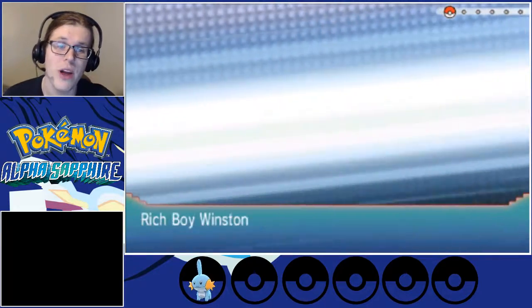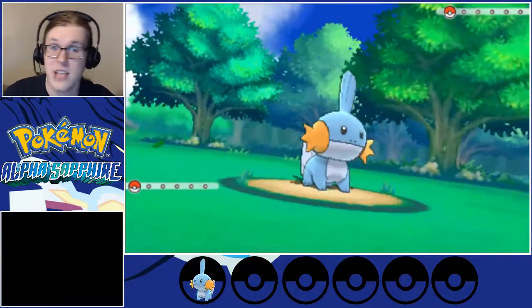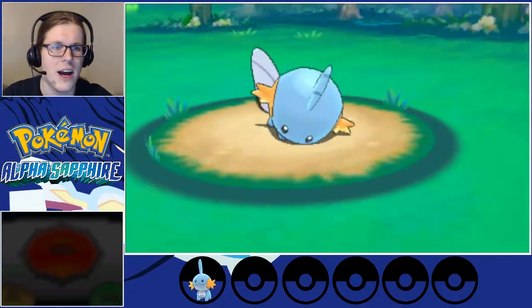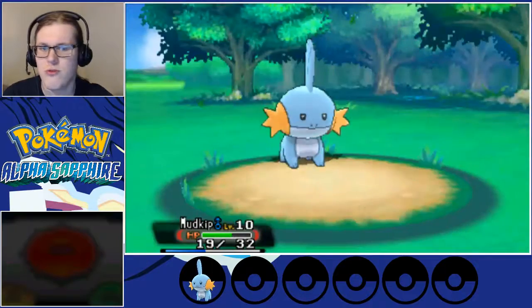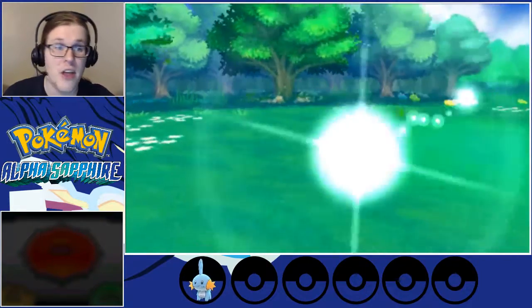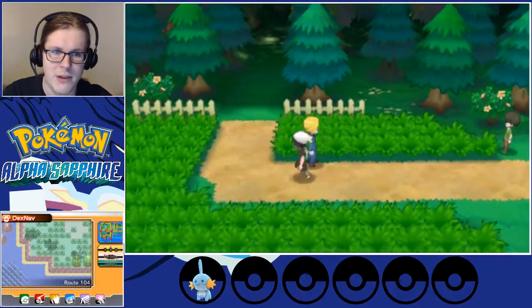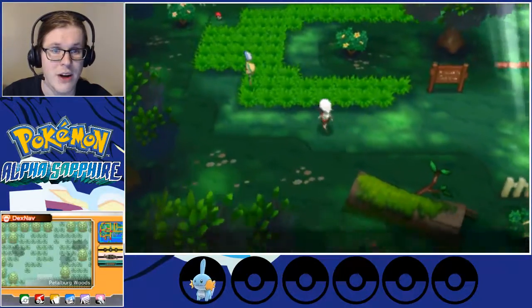Rich Boy Winston has a Zigzagoon, so he's as little of a threat as the other Zigzagoon have been — with one exception. He's going to be Growling us, that's why I'm still using Water Gun — Growl does nothing against it. We did about half his health, which is actually the perfect number. If you do 40% of his health, you'll hit him again, he'll be down to 20%, and then Rich Boy Winston just uses a Full Restore and he's back up to full health. In fact, that was no threat at all — I guess I'm a level higher than usual.